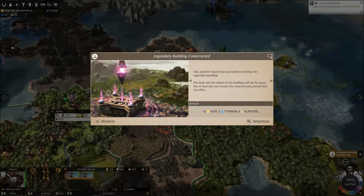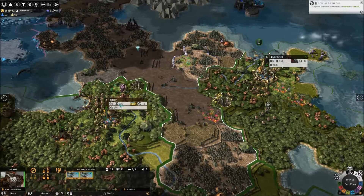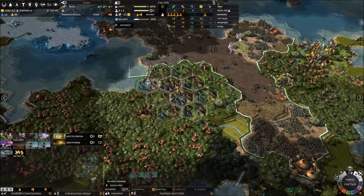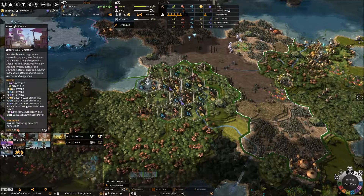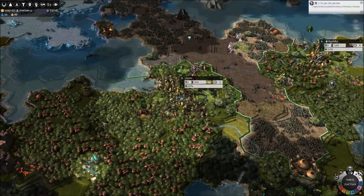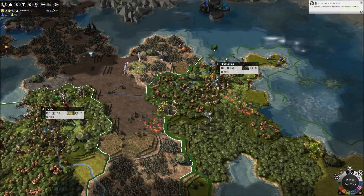We've got our sewer systems in place. Oh, for God's sake — someone else built that legendary building. Oh well. I think I'm going to abandon notions of legendary buildings in this playthrough because they are mainlining them. We got some resources back for it, so that's fine. We had one in influence. Dust filtration — we could do with another Borough Streets, so let's construct that. When we get to the end of the build queue we might think about pumping out some more military. We went for it, it didn't work out, that's fine.